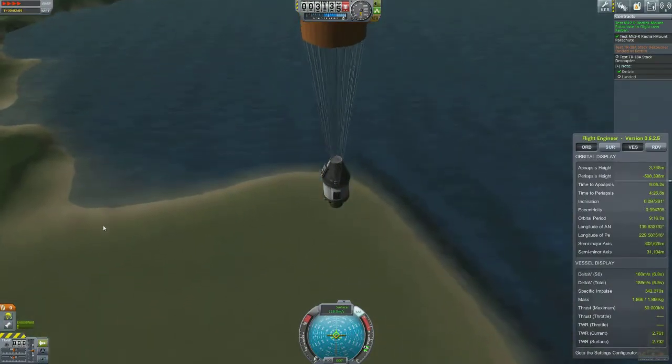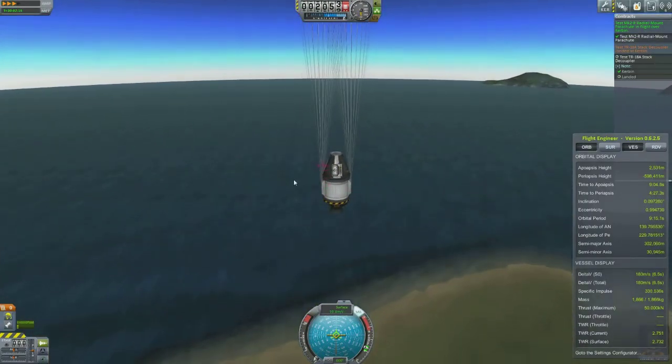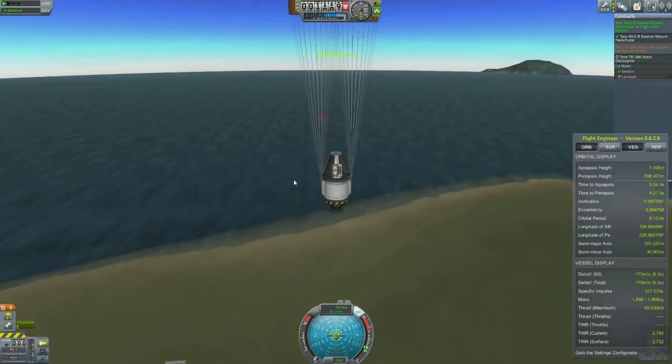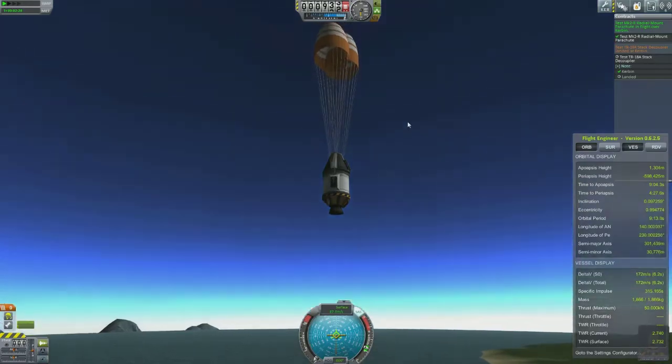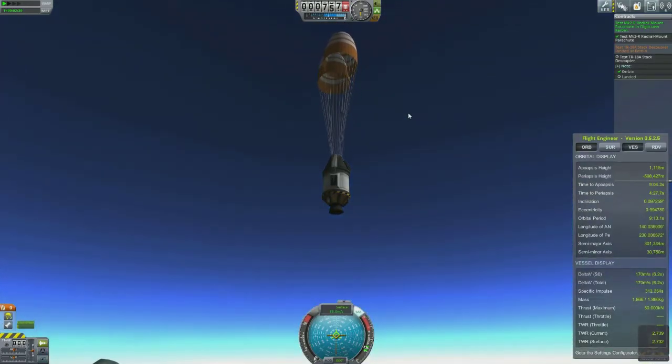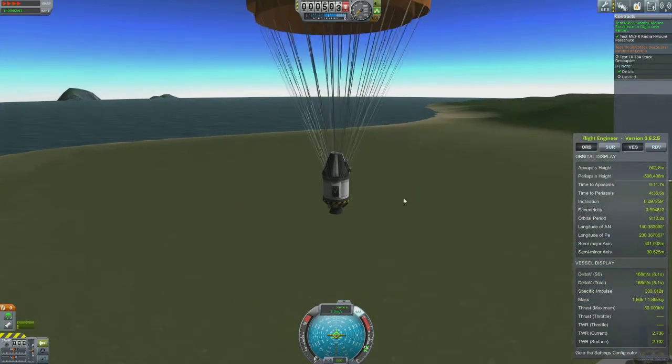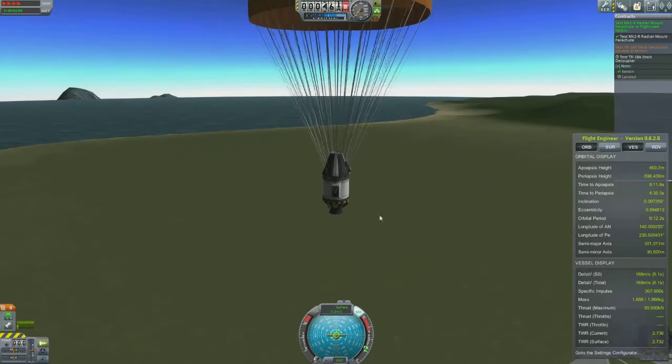Down we come — it's not slowing down! It's going way too fast. Maybe they open properly at 500 meters, let's see. Thank god, they do. Excellent, that slowed me down much more — just over 5 meters per second descent speed, so that's good.